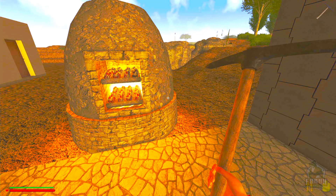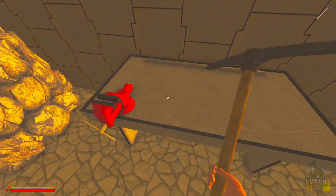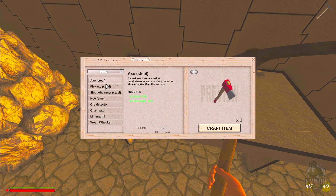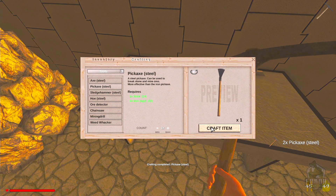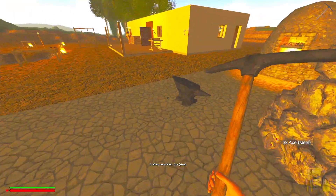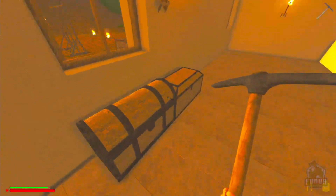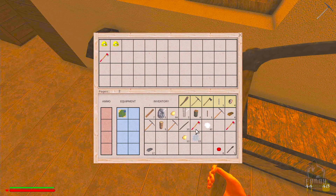Next will be an upgraded pickaxe. Going to tools — pickaxe: steel, one, two, three. And an upgraded axe: one, two, three. I've got you guys an upgraded pickaxe and axe — they're steel. I'll put them in the round chest.